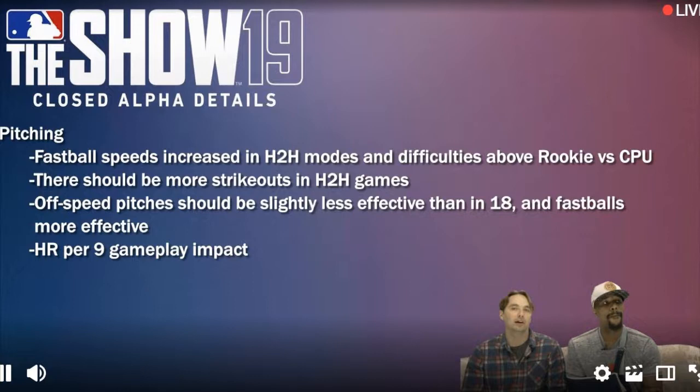Also, home runs per nine gameplay impact — before they said that stat was kind of a throwaway stat and it didn't matter too much in this year's game, but now in MLB 19 The Show it's gonna matter a lot and impact gameplay. In the closed alpha you'll be able to try that out and give the devs some feedback. By the way, shoutout to Coops for the screenshots — I grabbed them from his Twitter, I'll put his link down below. Thank you Coop for providing the screenshots.